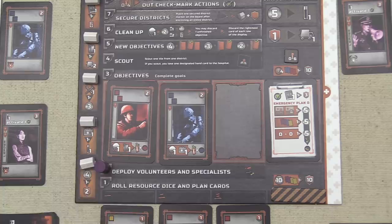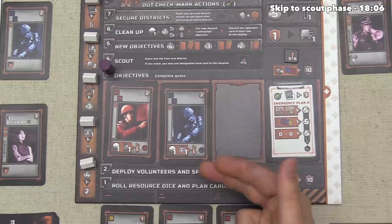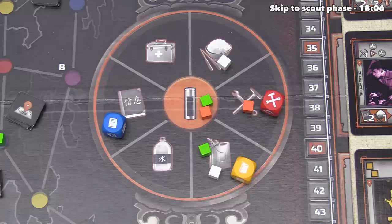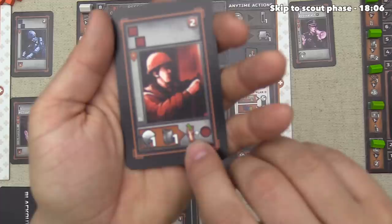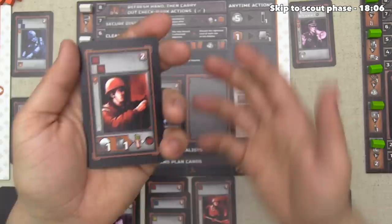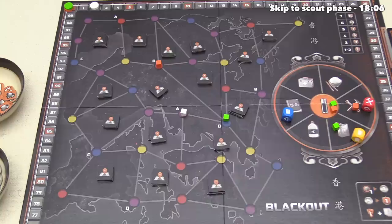Now that everybody has finished deployment, we can move to the third phase of the round, which involves trying to complete our goals. We were looking at completing this objective by spending one food and one gas, and it looks like we were able to successfully plan ahead and make that happen. This means we have successfully completed this objective, and the reward says we will add this card into our hand so we can use it ongoing. It will be worth two points at the end of the game as long as it is not in our hospital. The other thing we gain is the ability to put one of our cubes down onto a red location on the map.